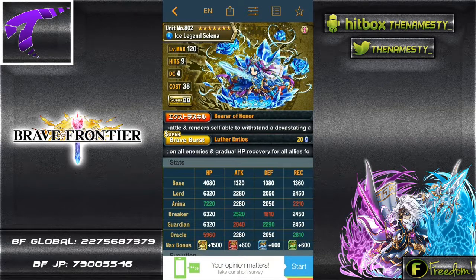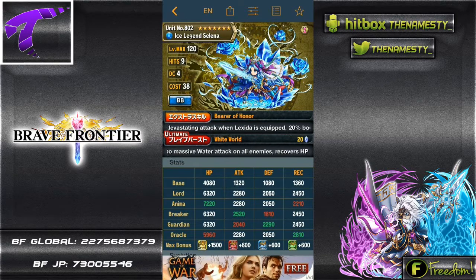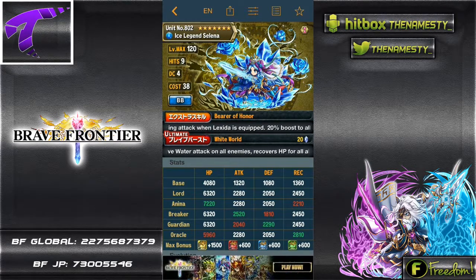Her Super Brave Burst is a 16-combo powerful water attack on all enemies and gradual HP recovery for all allies for three turns. Her SBB cost is 20. Her Ultra Brave Burst is a 25-combo massive water attack on all enemies, recovers HP for all allies for three turns, and increases the normal hit count. Her UBB cost is 20.